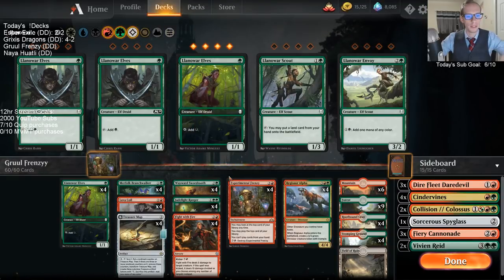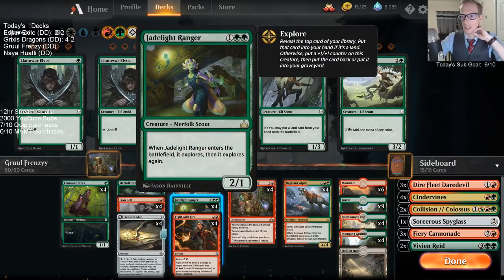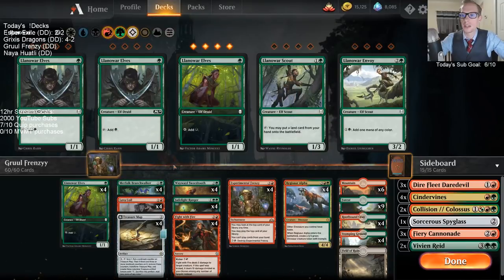This list is pretty different than the last list we played because this one is not my list. This was a donation deck — we've got all donation decks here today. There are really only three card changes in the main. The three cards I do not have in my deck are Merfolk Branchwalker, Jade Light Ranger, and Regisaur Alpha. It'll be kind of good to see how these cards do. We know that Branchwalker and Jade Light are pretty strong cards as early-turn plays.